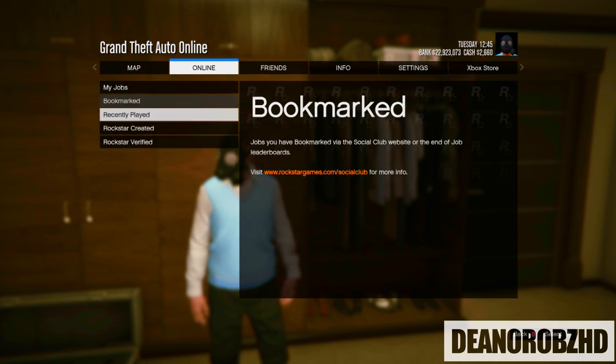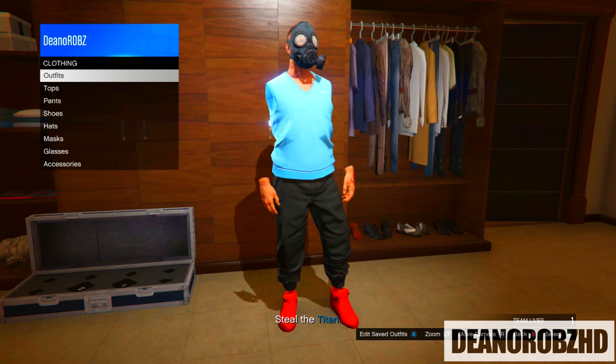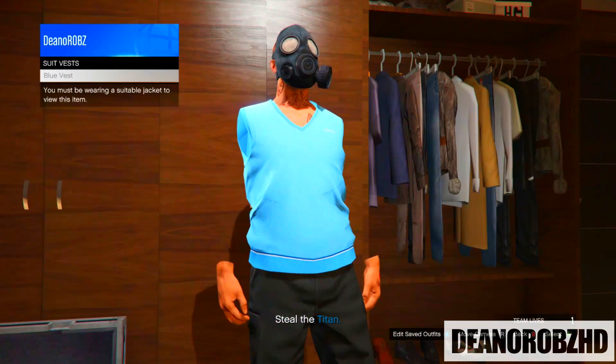From there you will need to host up any Rockstar-created mission — in the gameplay I will use the title of a job. Once you are in a mission you will notice you have invisible arms; go to your wardrobe, go to tops, go to vest shirts and simply select the red band vest shirt.